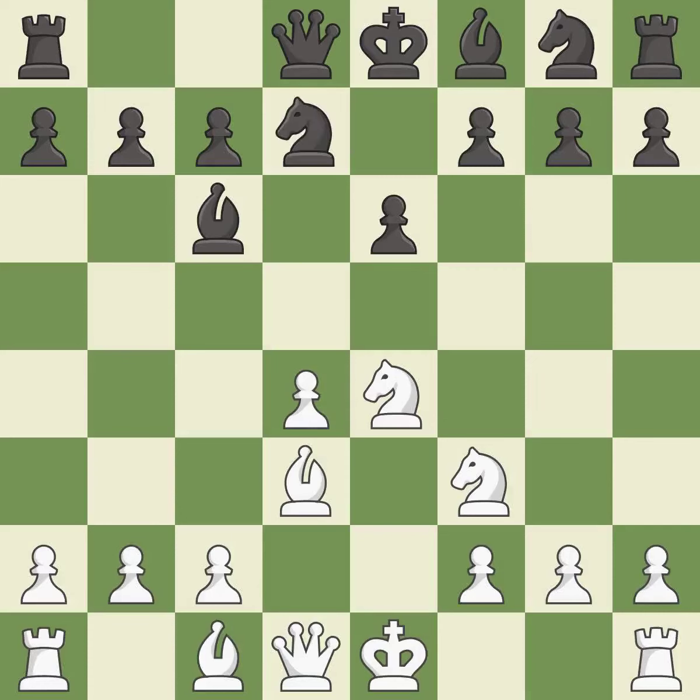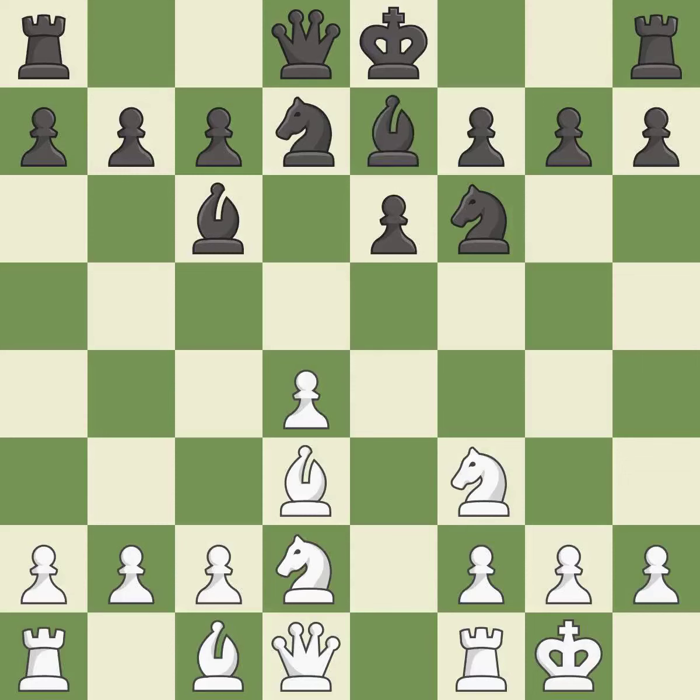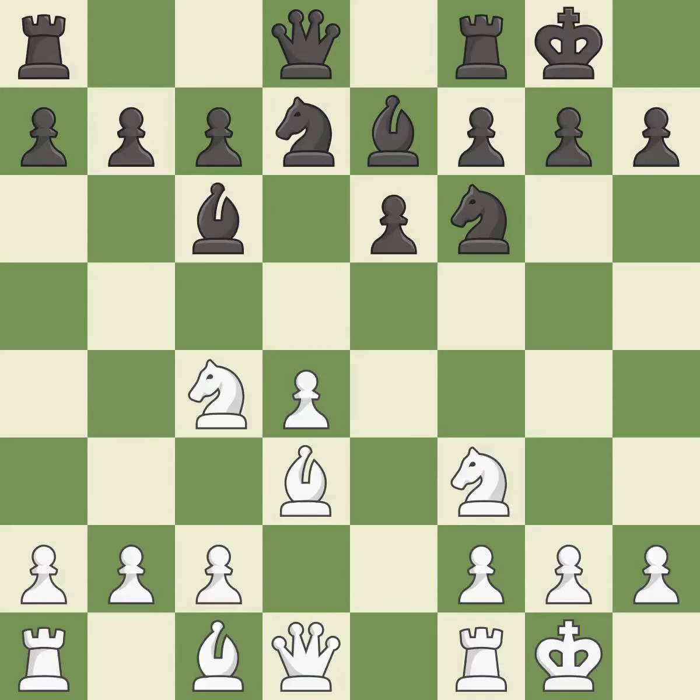nd7 develops the knight toward the center and controls the e5 square. Castling gets the king out of the center and activates the rook. ngf6 develops the knight toward the center, controls the d5 square and attacks the knight on e4. This moves the knight to safety. This activates a bishop by developing it off of its starting square, allowing the knight to control more squares. It is the last book move. Castling develops a rook while also moving the king to safety.